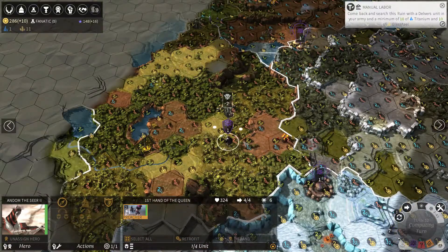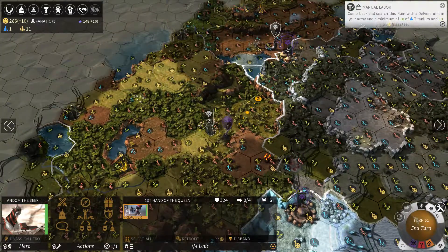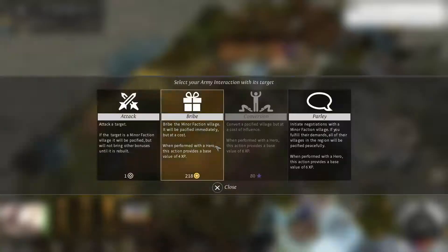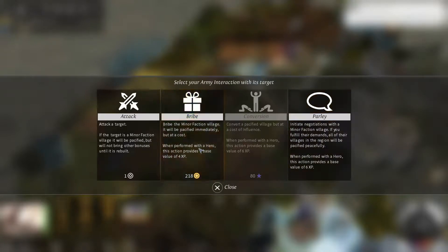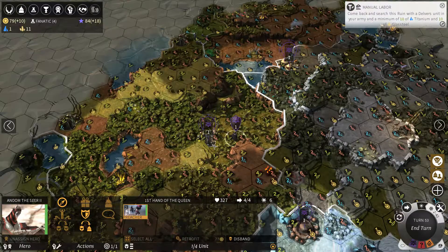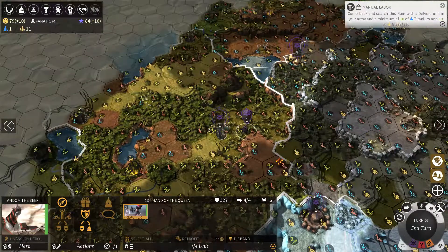Maybe I'll talk to these guys. It looks like this little village is about to be attacked by snakes — nope, thank goodness. I could either bribe them, attack them, or parlay and potentially do a quest — I think I'm just going to bribe them. And now we have another village in our empire. That's pretty neat.